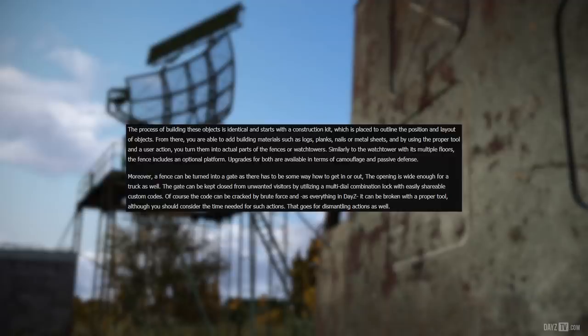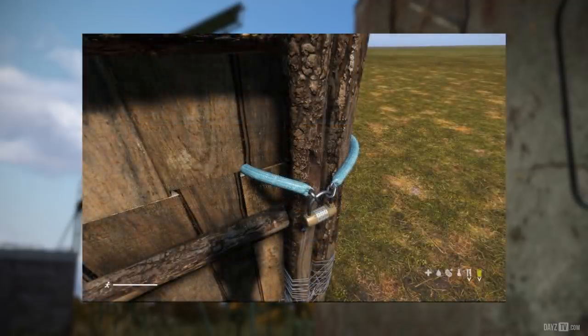Similarly to the watchtower with its multiple floors, the fence includes an optional platform. Upgrades for both are available in terms of camouflage and passive defense. A fence can be turned into a gate, as there has to be some way to get in or out. The opening is wide enough for a truck. The gate can be kept closed from unwanted visitors by utilizing a multi-dial combination lock with easily shareable custom codes. The code can be cracked by brute force and, as everything in DayZ, it can be broken with a proper tool, though you should consider the time needed for such actions.